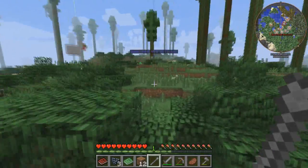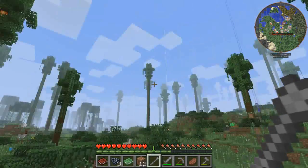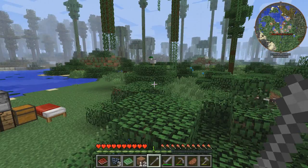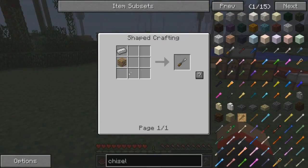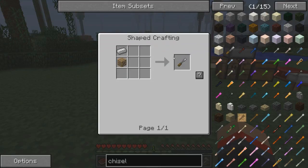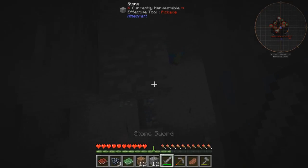I was gonna use a chisel but the Tinker's Construct chisel - look what it turns out to be. Does anyone have a clue why you can eat the chisel? I really don't know why, I think it's a bug or something. So we can't use that. One thing we could use is the carpenter's chisel, which is just a carpenter's block pretty easy to make, and one iron ingot - but we don't have that, we're gonna need to go mining.